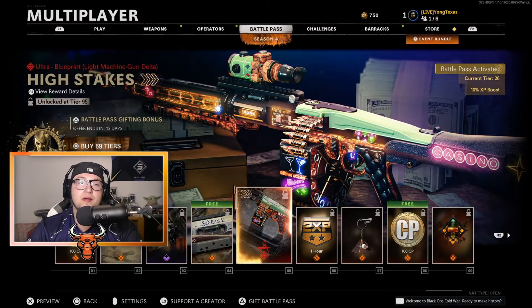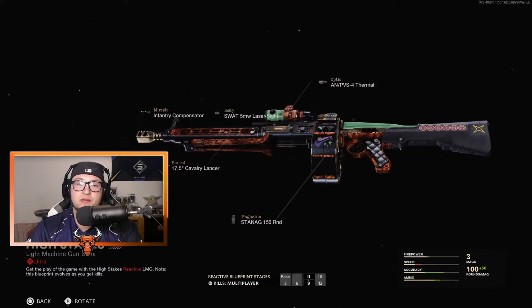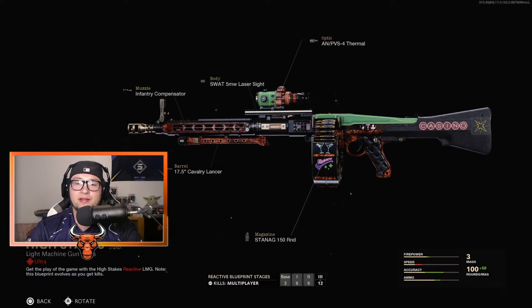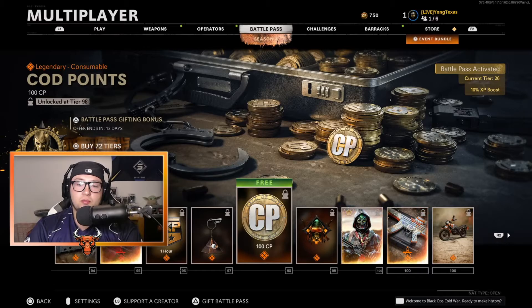The High Stakes Blueprint for the MG-82 LMG — this is going to be a reactive camo blueprint. This looks very, very nice, it's casino-themed. I like this a lot. You can see it does get reactive and it lights up more, and even has a little slot machine effect. Double XP for an hour, and the All-Seeing Eye Weapon Charm. 100 COD Points.